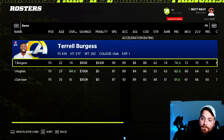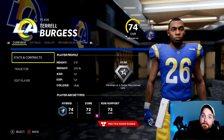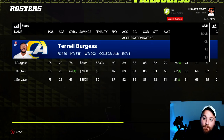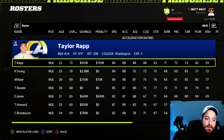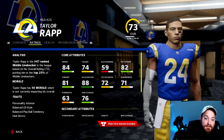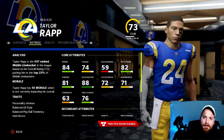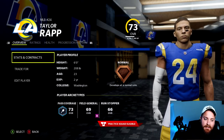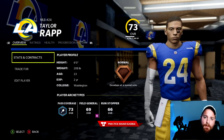For the Rams, free safety Taylor Rapp is 74 overall — the same as free safety one — so move him to middle linebacker where he's a three-point upgrade over current starter Kenny Young. Solid speed, pursuit, 81 hit power, and 76 zone — more of a coverage-type linebacker. Terrell Burgess with a dev trait then gets to play free safety. This would easily be the best move to make the Rams defense as well-rounded as possible.